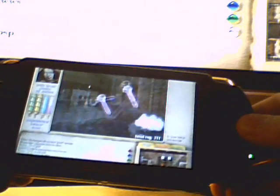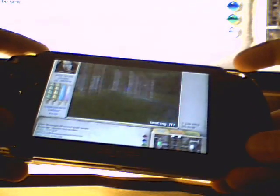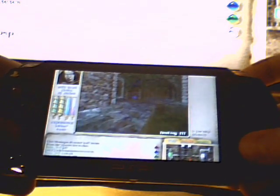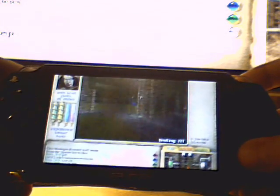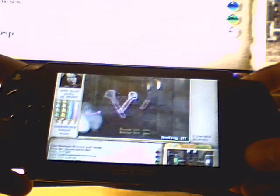I have the O button set as run, so if I hold that down I will run wherever I want to. Strafing is the two bumper buttons, so that's pretty good. No one is on my team right now, so I have no way of showing you the healing process. But I played one game before this and healing worked pretty well, because you don't really have to be in the action — you don't have to aim directly when you heal, just kind of aim toward the person.